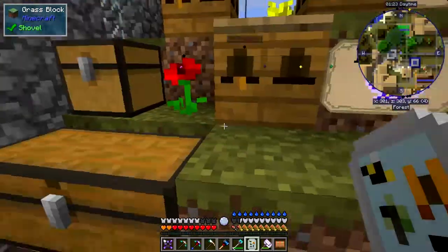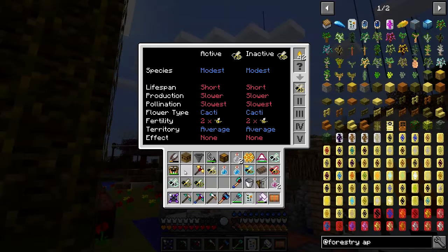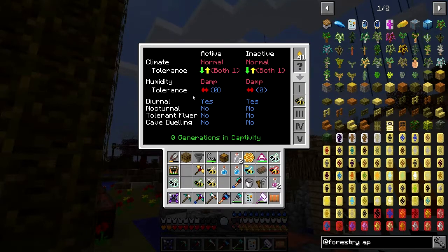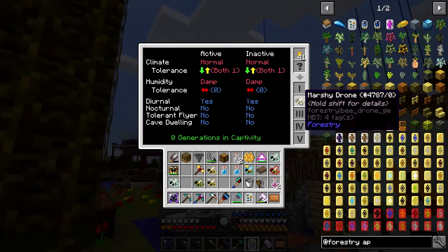The modest drone was also a hybrid. The modest princess is better — short lifespan, no effects, two offspring, and it likes cacti as its flower type, so you need to place cactus down for it. The marshy drone has interesting properties: it likes mushrooms, and I think it causes mushrooms to grow more rapidly in the area. It has climate tolerance one up and one down — normal climate — so it can go to cold or hot.